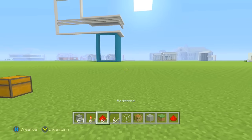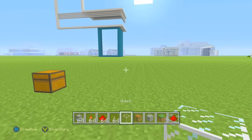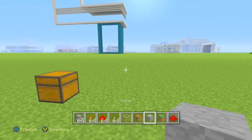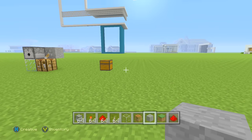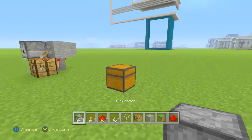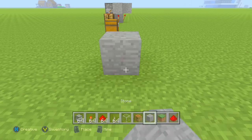So what you're going to want is a dispenser, a redstone torch, redstone, a lever, glass, a crafting table, and any sort of block. This does work in survival — I'm only doing it in creative because I don't have a dispenser in my survival world. So first, you want to place your stone block down.